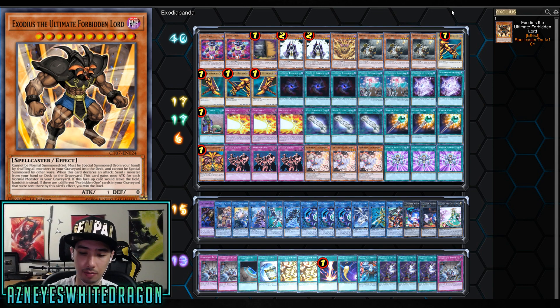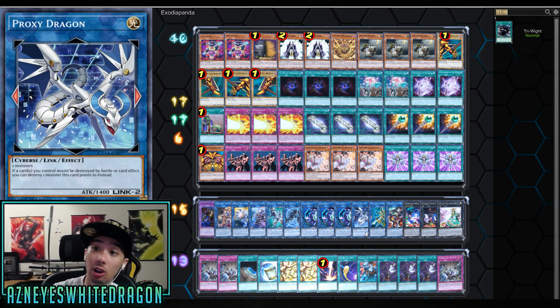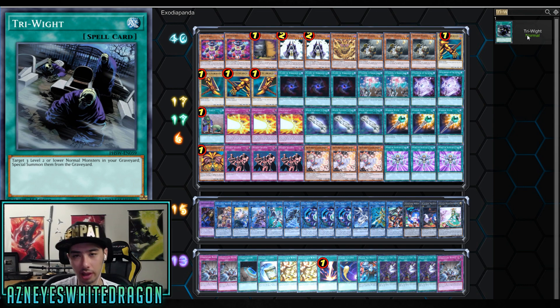Another card I wanted to mention was Tri-Rite. You target 3 level 2 or lower normal monsters in the graveyard and just special summon them. That's a one-card get-back-3-cards play, which can obviously be pretty strong because that's one card into a lot of different options. Could definitely see a lot of play in this deck.